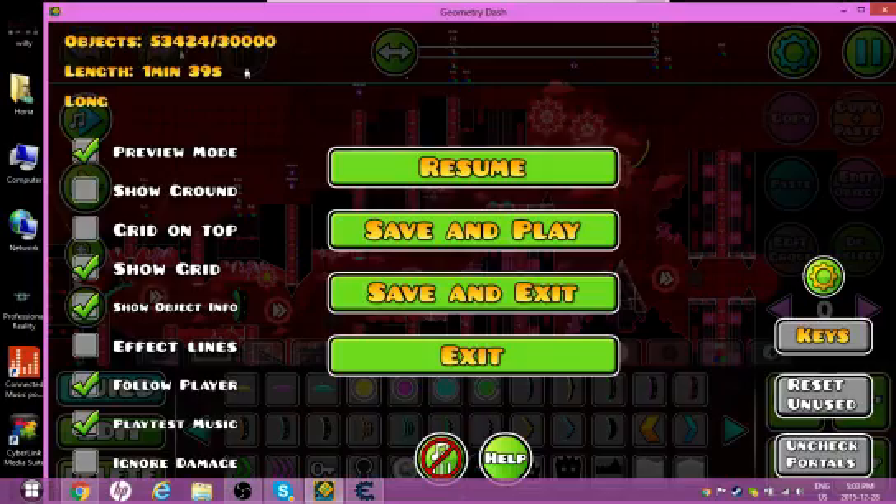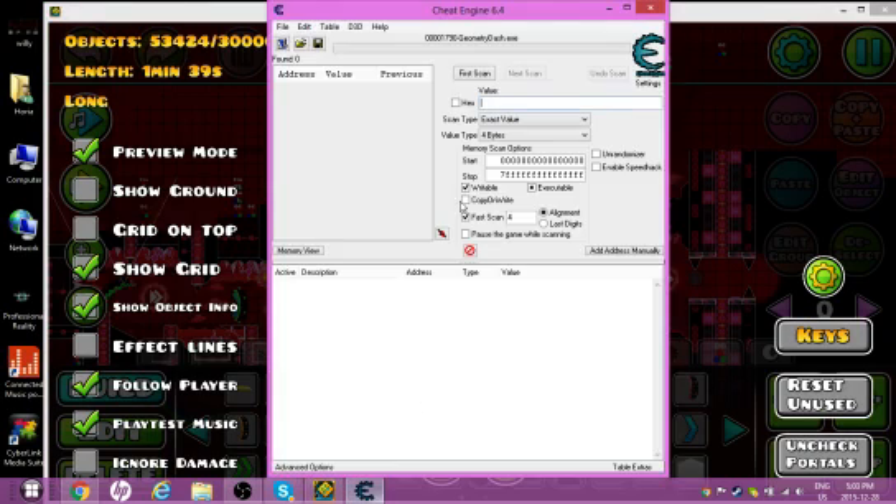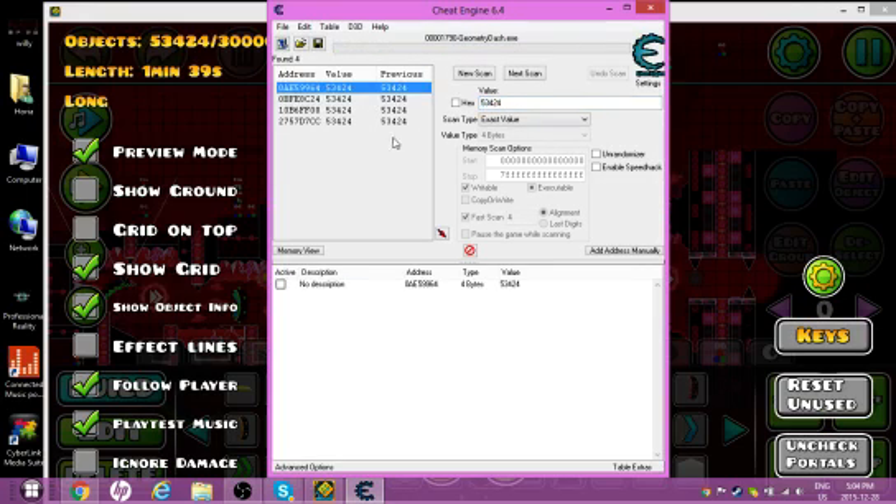Basically, what you have to do is look at how many objects you have right now. Go into the object field in Cheat Engine and search the exact amount of objects you have. So you would type in the number — for example, 53424 — and then hit First Scan.